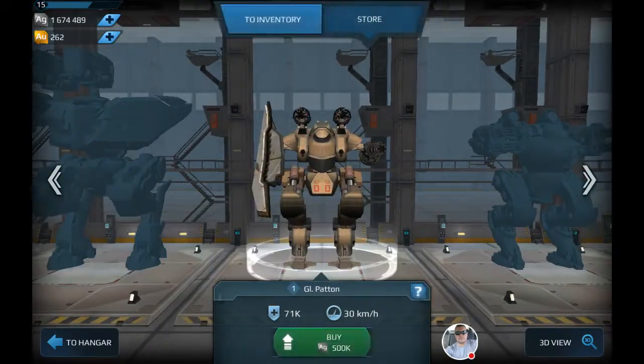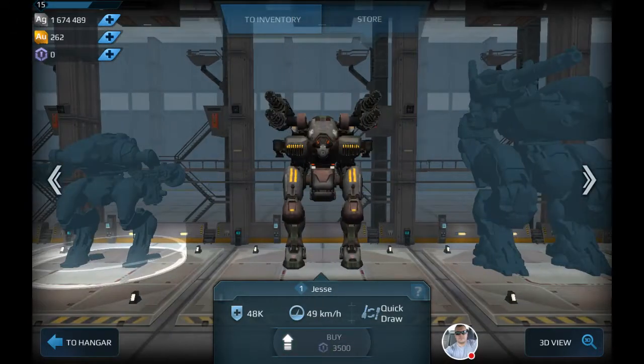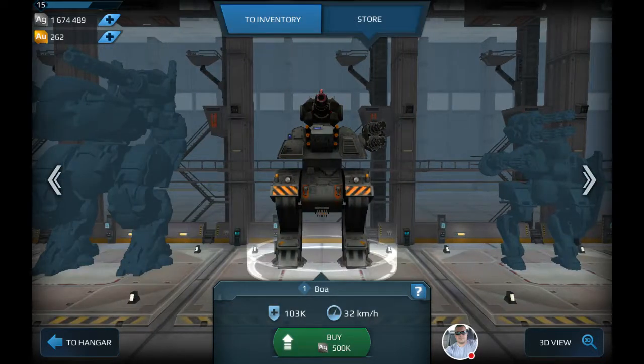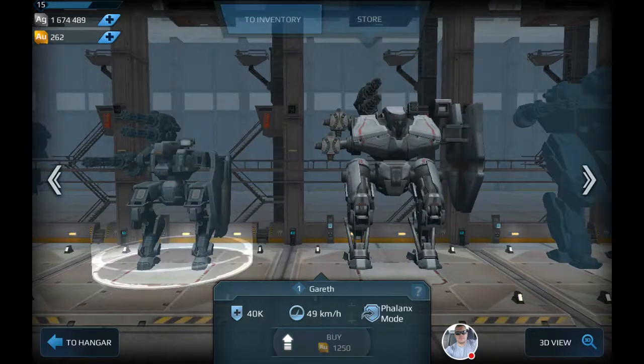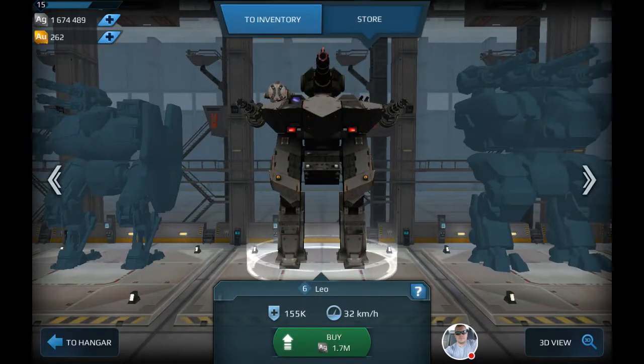It's a lot bigger. I assume it's going to be slower but a lot more powerful. So - $14k, $500k, $1.7 million - Leo, level 6. That's what I'm going to be buying here on our next win.